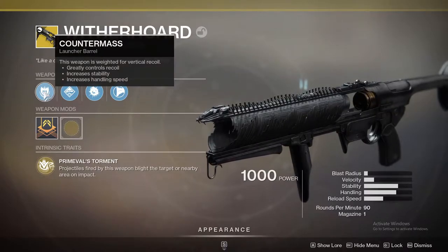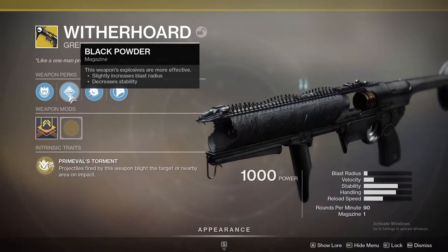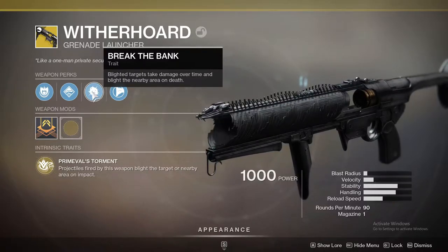Countermass — weapon is rated for vertical recoil. Very nice. Black Powder — this weapon's explosives are more effective. Nice. Break the Bank — blighted targets take damage over time and blight the nearby area on death.